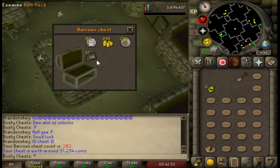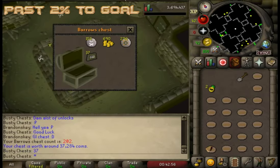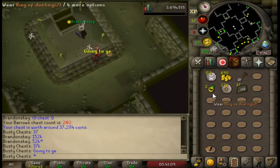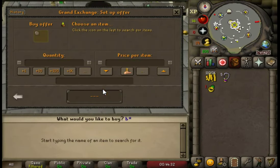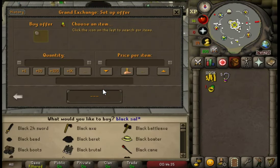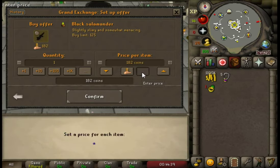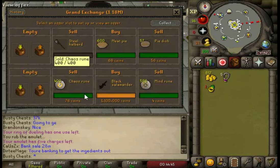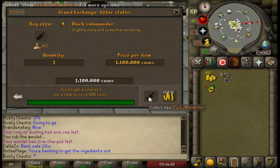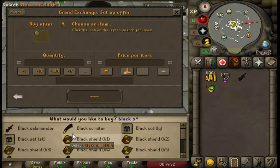I'm going to finish up this chest and then head over to the Grand Exchange to get it bought. There it is — chest 202, 37k. We head over to the GE, take out all our cash, and stick an offer in. How much is a black salamander worth? It's easily worth 1.1 million — no problem. There we go, black salamander has been bought!